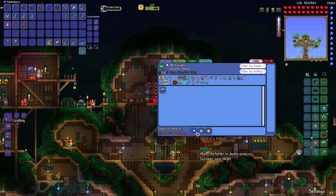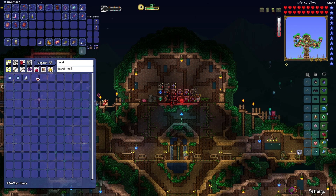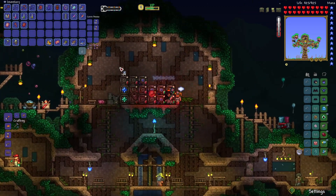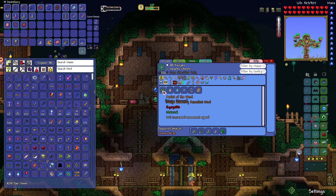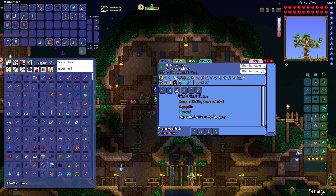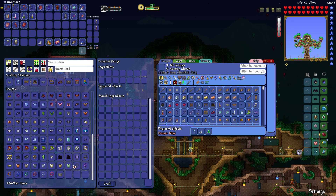Another thing I got was a Bundle of Balloons. I ran up to the sky and discovered something interesting from the clouds. I've got snow clouds here - literally just clouds that snow instead of rain. All you have to do to make these is craft them at a sky mill in the ice biome. You need them to craft the Anklet of the Wind, which I need to upgrade my boots. It also lets me make the Blizzard and Sandstorm in a Bottle. Got the balloons from the Party Girl and now we've got Bundle of Balloons, upgraded to Warding.